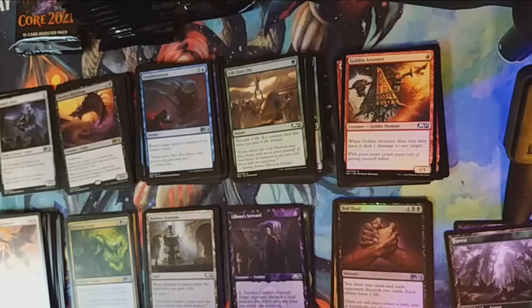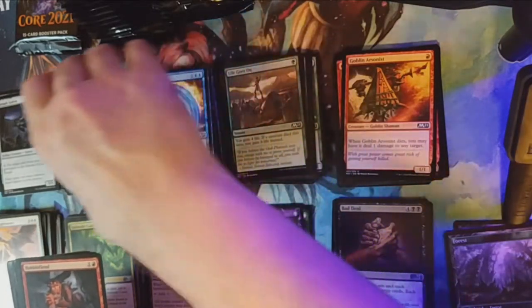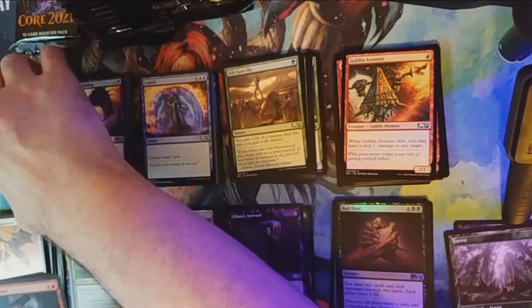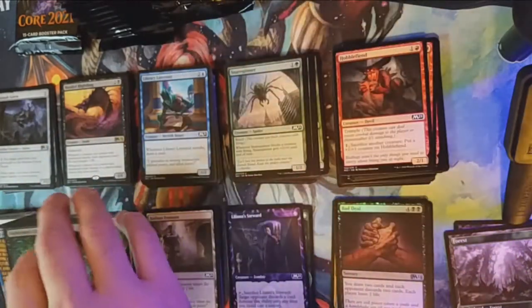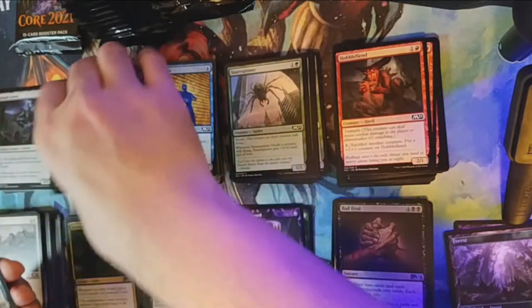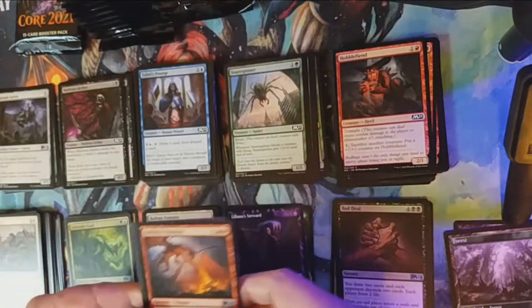The Cat and Forest tokens are two amazing token artworks. I do appreciate the art in Magic — it's one of the things that has kept me drawn to it throughout the 26 years I've been playing. Yeah, since 1994 — I'm dating myself, but I have no qualms. 26 years of Magic, taking my breaks here and there as everybody does.